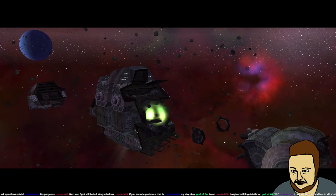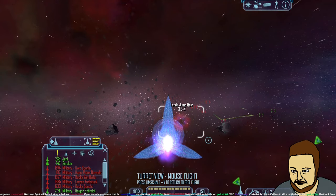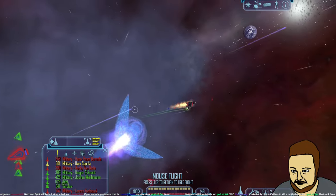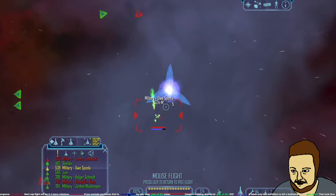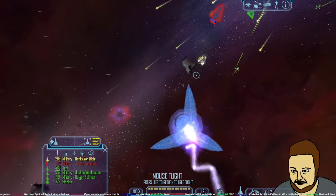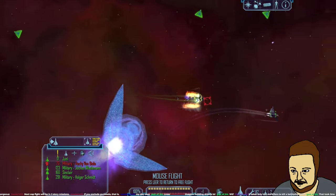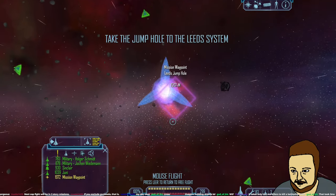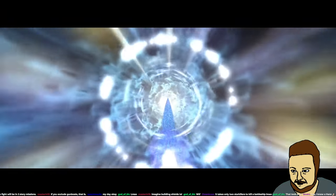Imagine having shields. We have to destroy the remaining fighters — I accidentally went into turret view and couldn't move. Hans Peter is down — Rocky Von Biela too. They do so much damage, I have to watch my health with no shields. Just took two star killers to kill that battleship — easy. Hey, I know a Hans!